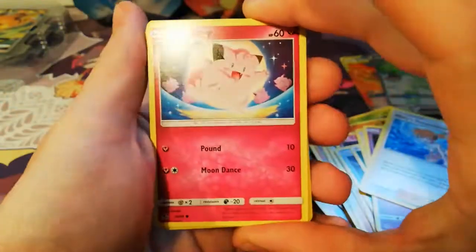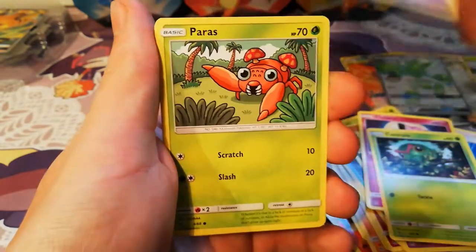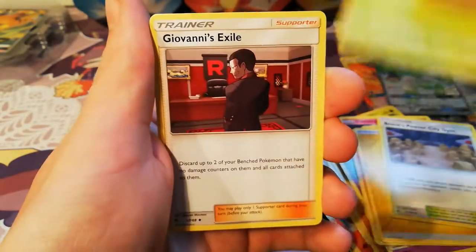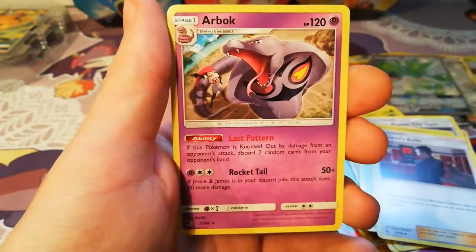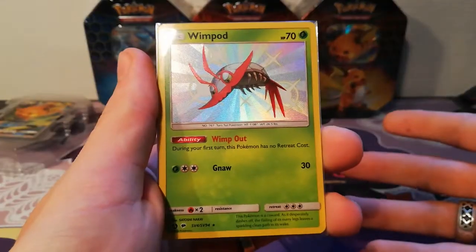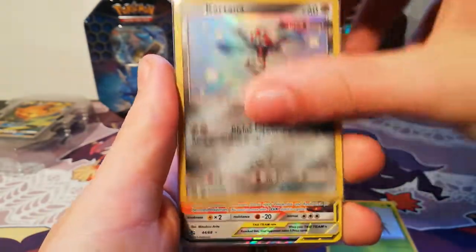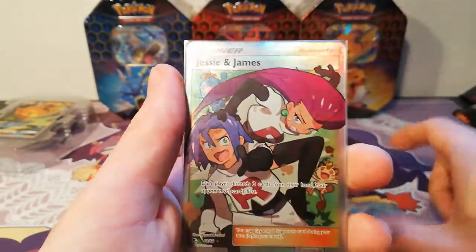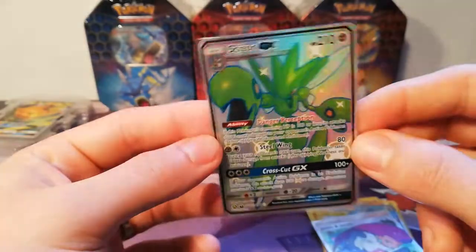We have a Clefairy, Caterpie, Ekans, Charmander, Energy, Brock's City Gym, Metapod, Erika's Invitation, Butterfree — a little fat one. What a star. And Arbok — rare. But this was a very good one. For those who skipped the video and just want to see the pulls: here is the Wimpod, Scyther, all the shinies, the Moltres, Zapdos and Articuno, the Full Art of the Birds, Jessie and James — very happy to get this one. I like it a lot. And a Scizor GX Full Art. It's beautiful.